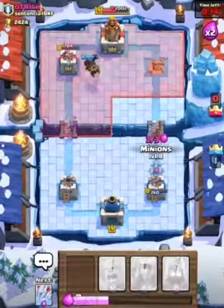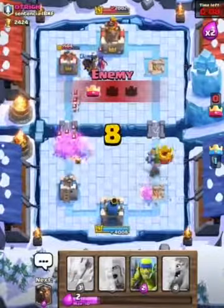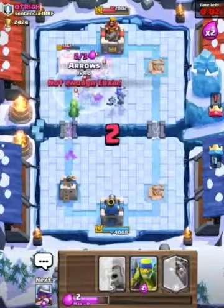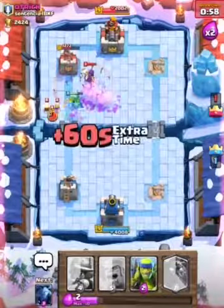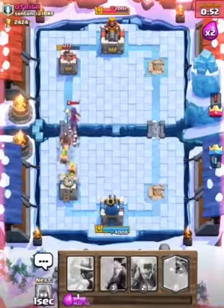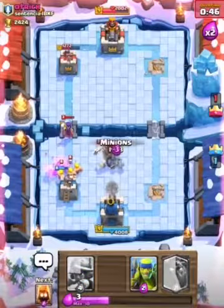Let's defend against this Hog Rider — stupid decision. One all from the tower down. He forced overtime, well played to him, I'll give him that, but I'm not happy about that. I've definitely got about a thousand extra hits in — if I don't win this I will not be very happy.